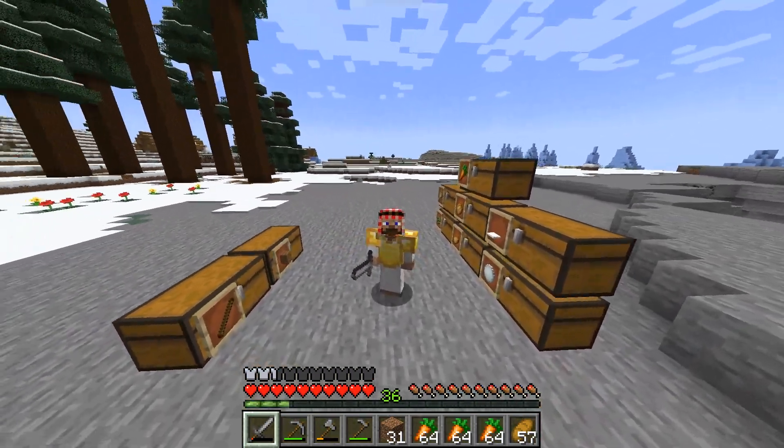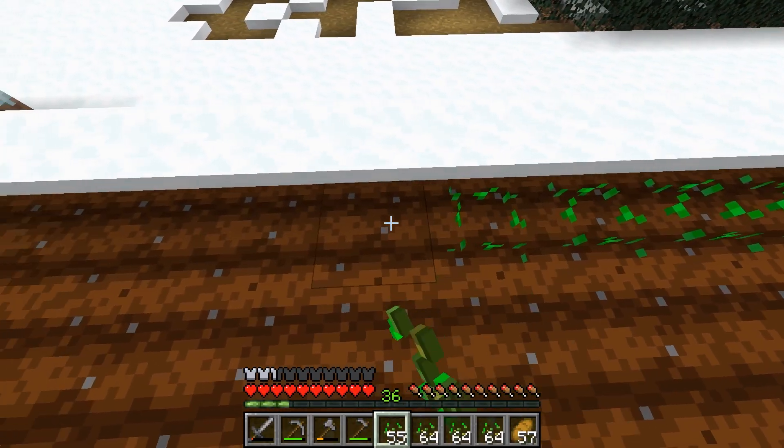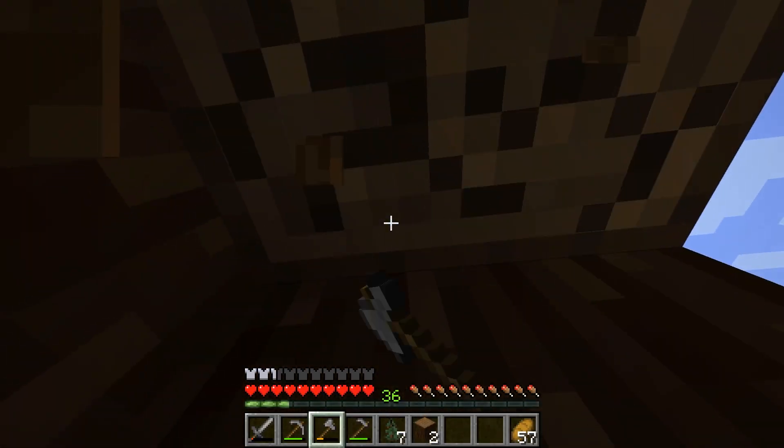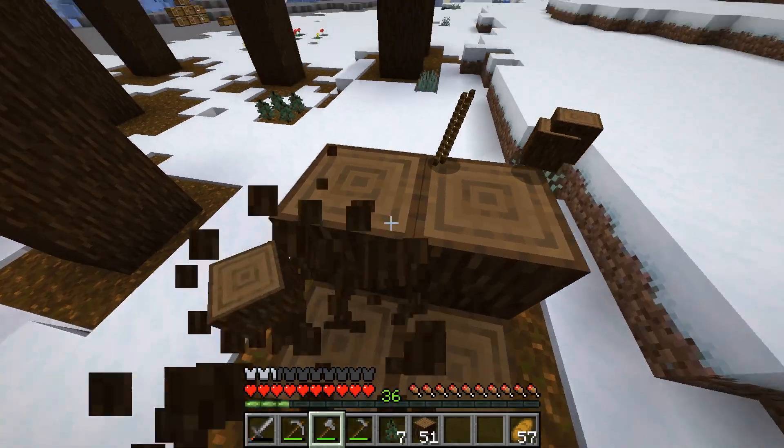Welcome back to a new episode of farming a double chest of every block and item in the game. First I placed seeds on the field. After this I wanted to upgrade the little cage where the cow stays inside.